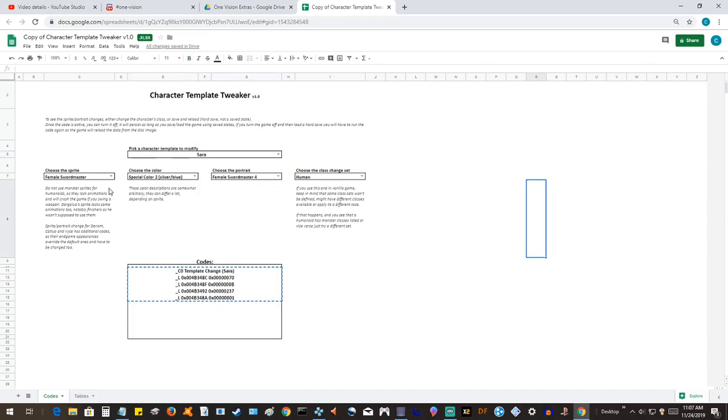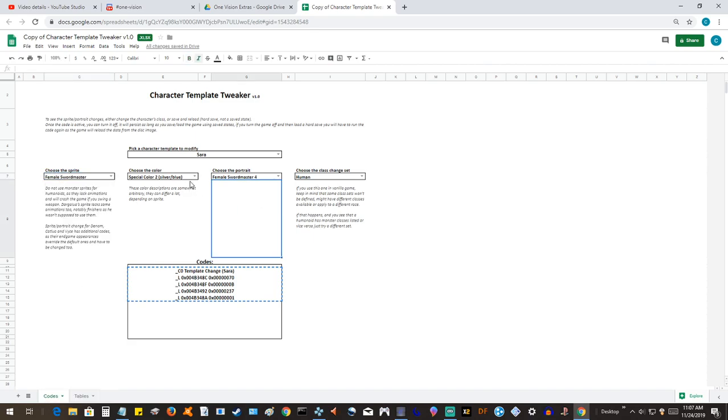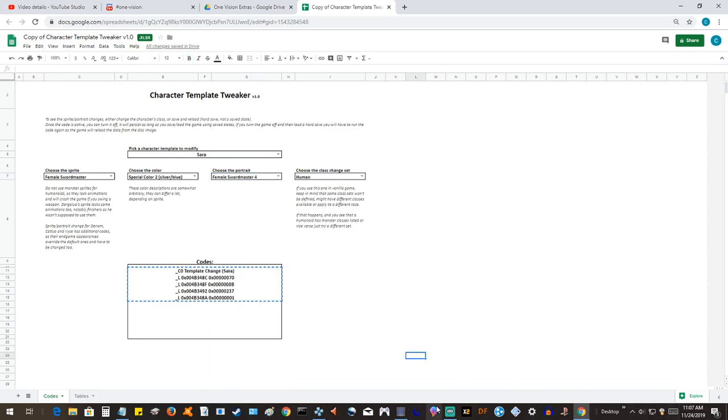There are options for basically everybody — every sprite in the game, every color you can choose from each one, as well as every portrait. And there are some that don't actually get used in the game that are pretty funny. For example, if we go back to the game right here.